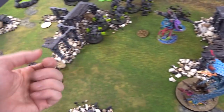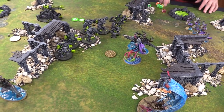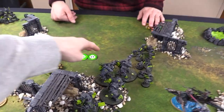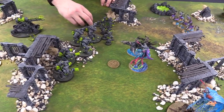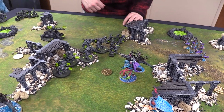Priority roll for turn 3 - Skaven get a two, Deepkin get a one. We will absolutely take it, keeping Torrin away from the double. Mystic Shield and More and More Warp Power are going away so those Storm Fiends are going to get hurt. Skaven Turn 3, Hero Phase.